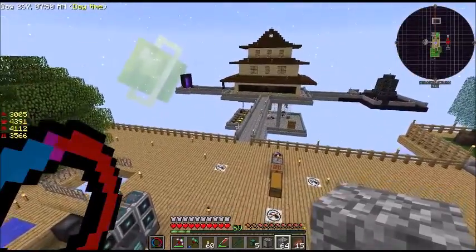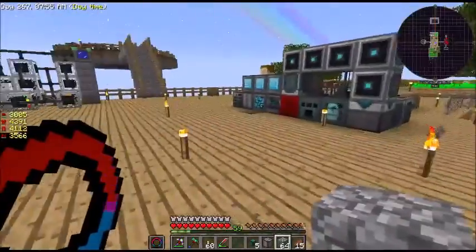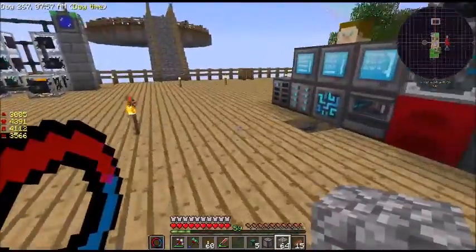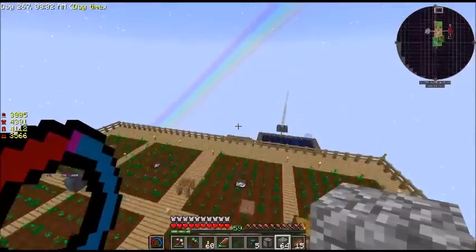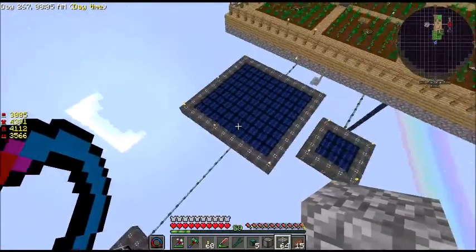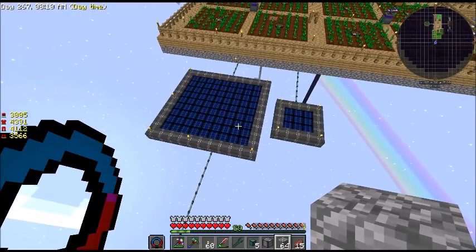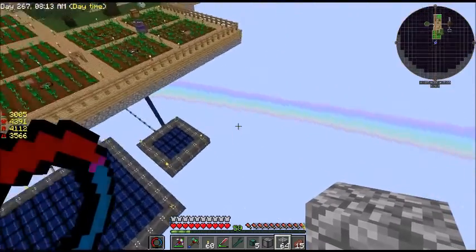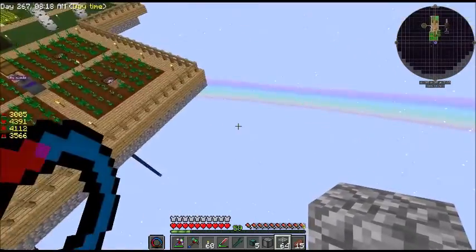Welcome back everyone. My name is Tu Planker and this is Sky Factory 3, A Year in the Life. So in the last episode we finished over here — we've got the lightning rod down, we've got the tier 1 and the tier 4 solar panel. And I think what we're going to do today is we're going to work on the void miner.